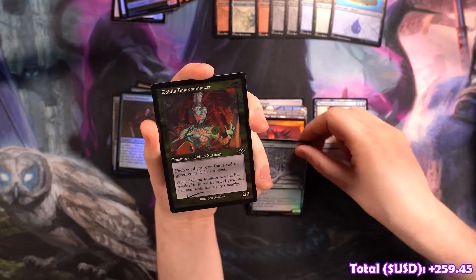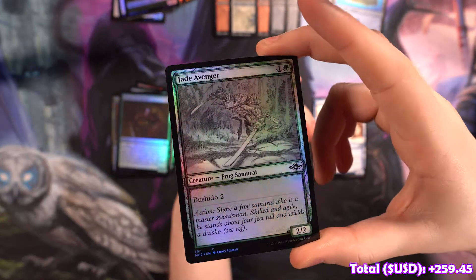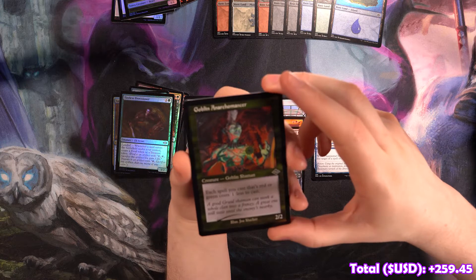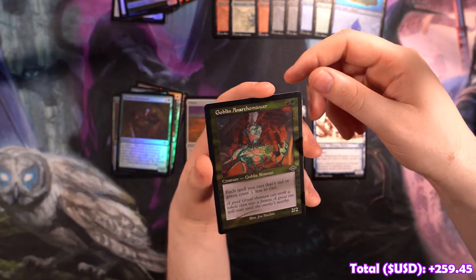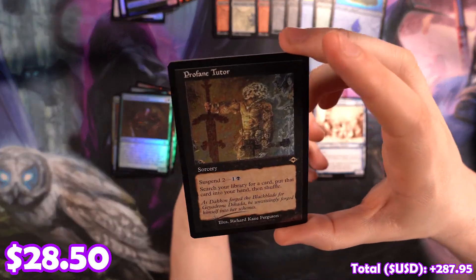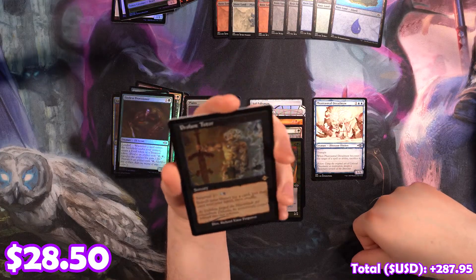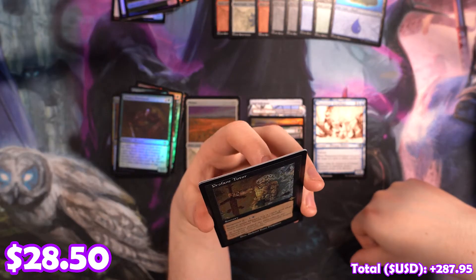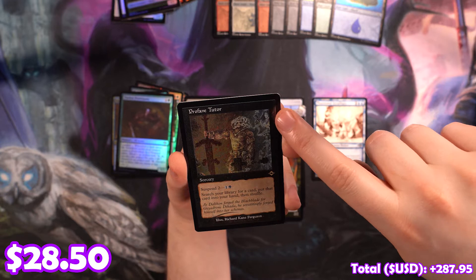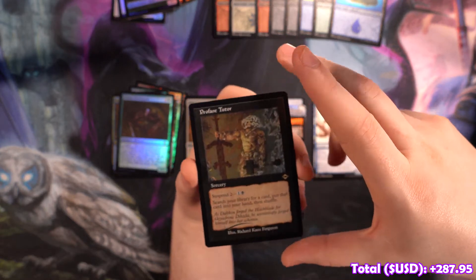We've got a Sketch Foiled Jade Avenger — it looks pretty cool, look at this drawn sketch of this frog. We've got a Goblin Anarchomancer, looks pretty good in etch. Profane Tutor, etched — this card looks great, looks like it belongs in that border. The suspended cards don't have a mana cost and that's like the worst looking part, so these cards just look so good.